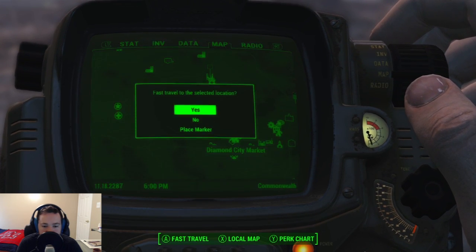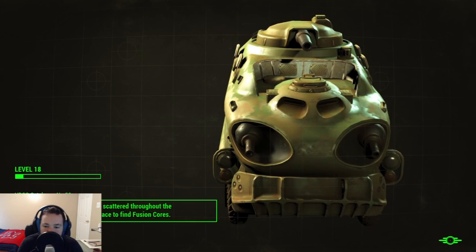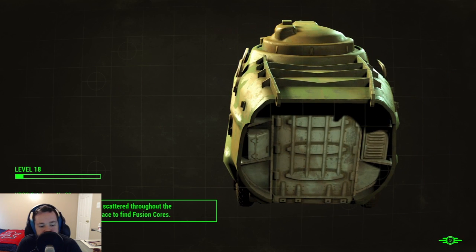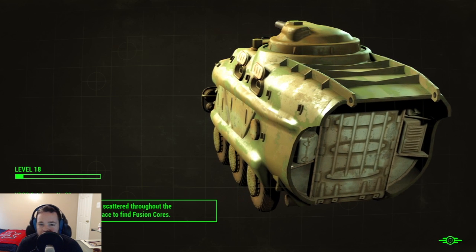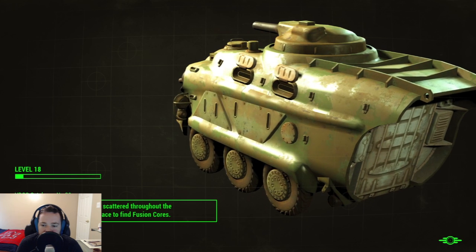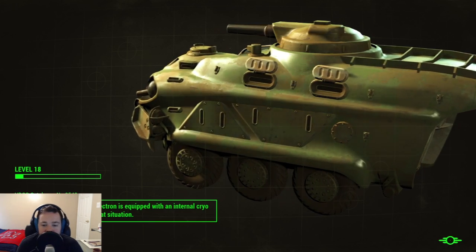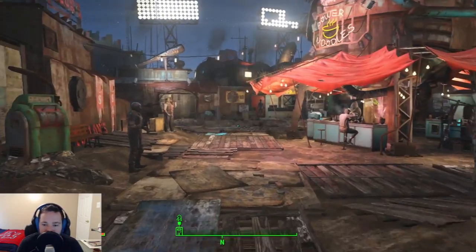Diamond City market — here we go. I've only just kind of started to go into the whole base building stuff. At the end of this I can head over to Sanctuary, the one I've actually built in some, so if you want to see where that's gone — and apparently where all my steel went, it's in Sanctuary — you can go check that out after. Just wanted to do kind of a ground up thing.